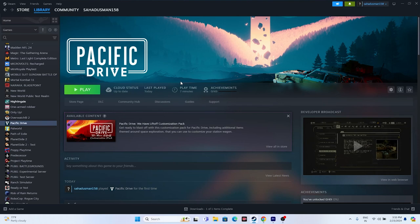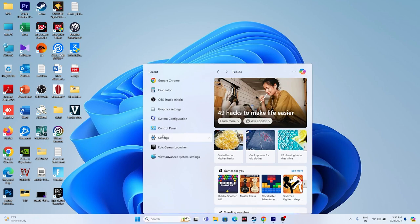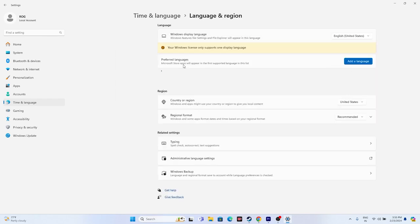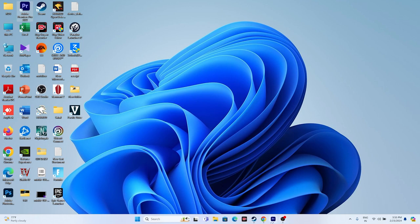Make sure your date, time, and region settings are correct. Go to Settings > Time & Language > Date & Time and ensure time zone, automatic time, and all related options are turned on. Then go to Language & Region and make sure your region is correctly set to your country, for example United States.